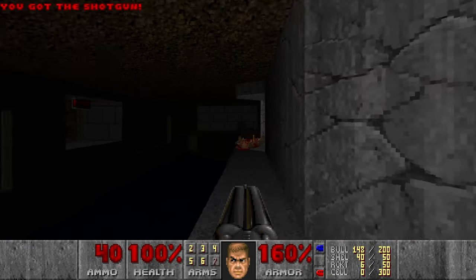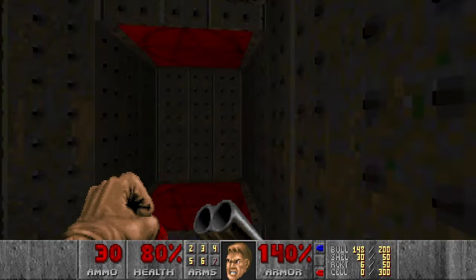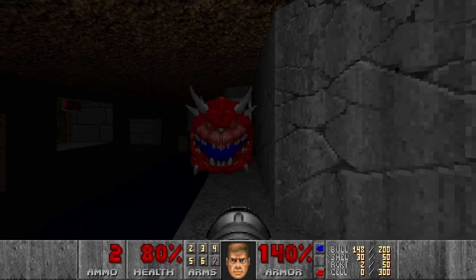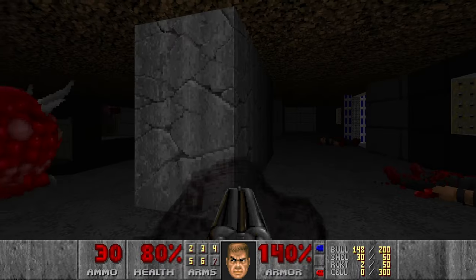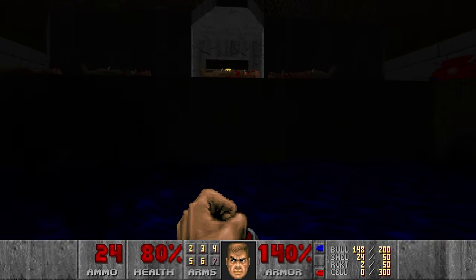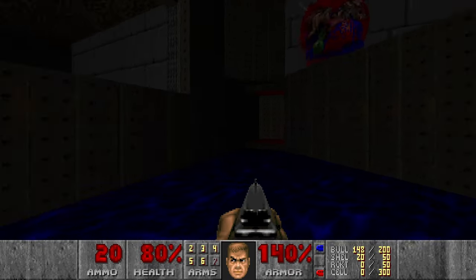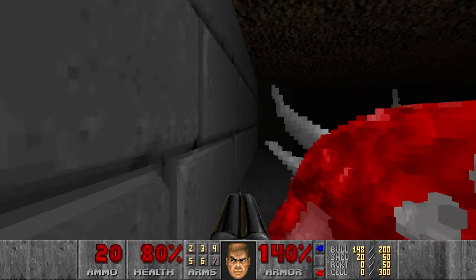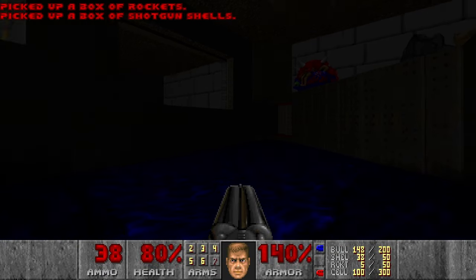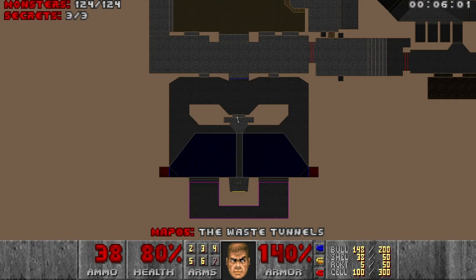Now let's kill these guys first, or maybe just run because of the cacodemons, and shoot some rockets. Those 3D cacodemons — they're so huge, like flying meatballs. Let's kill the specters here as well, and the cacodemons. Now the last secret left is to jump over there and grab some cells and rockets. Now we're good. Let's check the stats — we got everything. Nice.